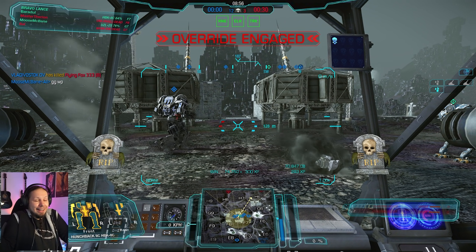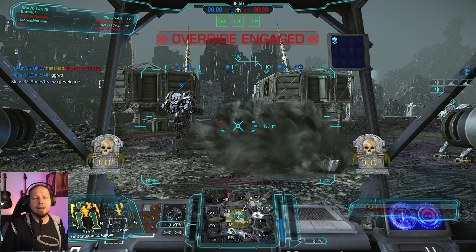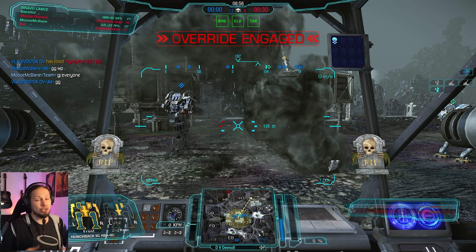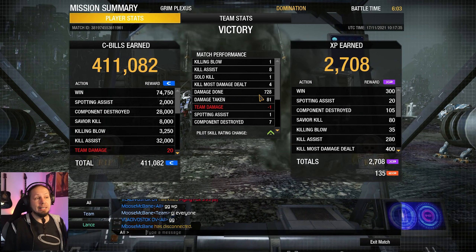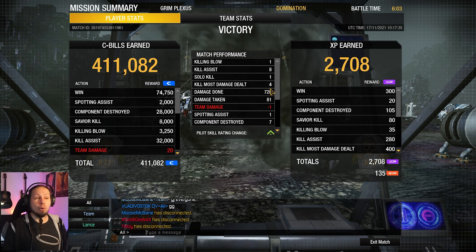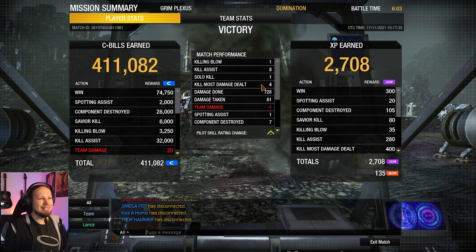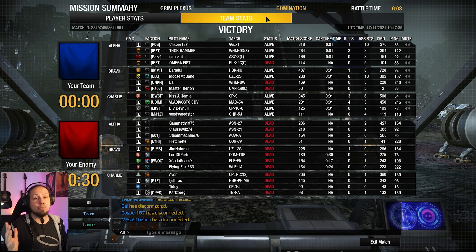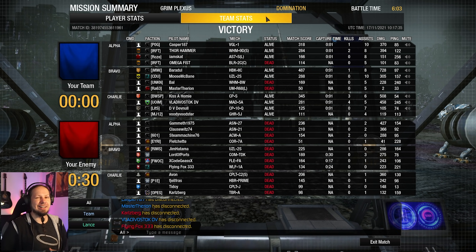The Corsair was pushing out too far, realized he was in a really bad position, didn't get backup from his friends, and was just confused. I feel really sorry for that guy but he maneuvered himself into that situation. Final results: 1 killing blow, 8 assists, 4 KMDDs, 728 damage done, 81 taken, and only 1 team damage - I'm proud of myself. That's it for today everybody - I hope you enjoyed the video. Don't forget to leave a rating, subscribe to the channel, and if you want to support me, check out Patreon in the description. See you next time, goodbye!